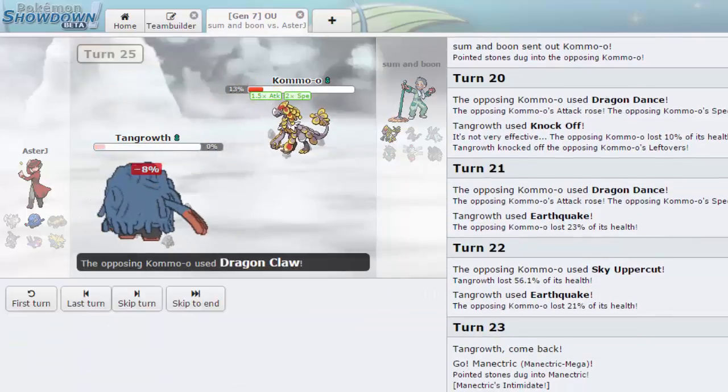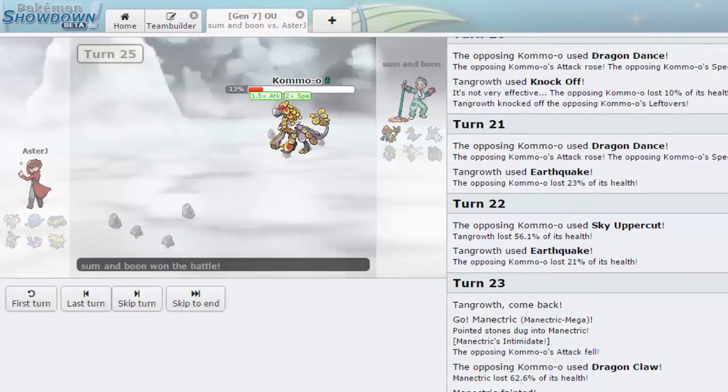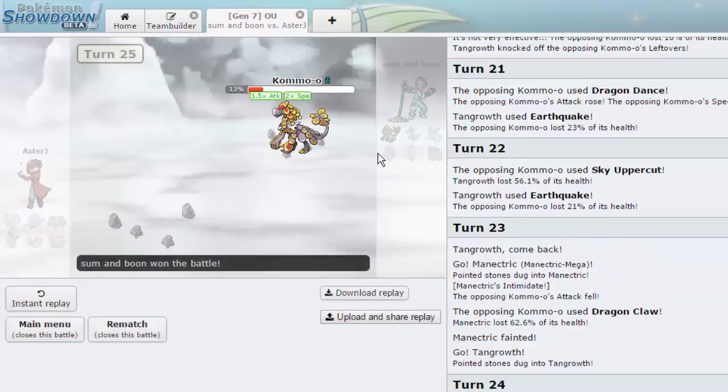Well played to my opponent. I thought Dhelmise had Rapid Spin — I was pretty sure but wasn't 100%. A Ghost-type spinner is really good — it's a spin blocker and a spinner at the same time. I've waited for that for a while and now we finally have it. That's going to wrap it up for this one, guys. If you enjoyed, leave a like, subscribe if you haven't already, check me out on Twitter and Facebook in the description below — I'll catch you later, ciao!